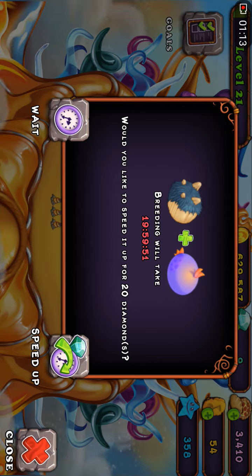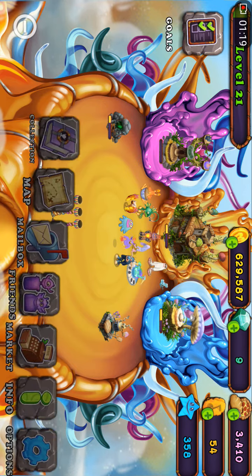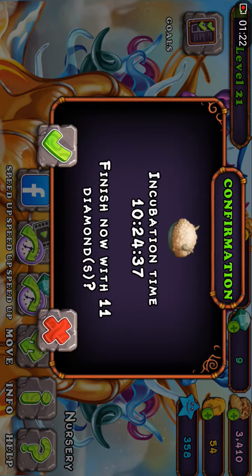I wanted two Willabies on this island. It's 20 hours, probably like 14 or 12 hours for the enhanced. Here's the egg, here's what it looks like.